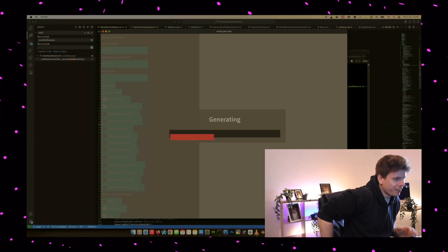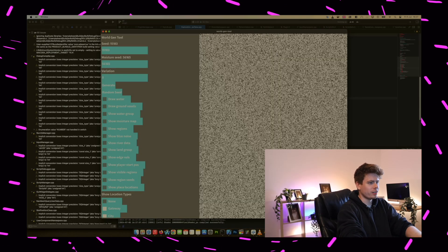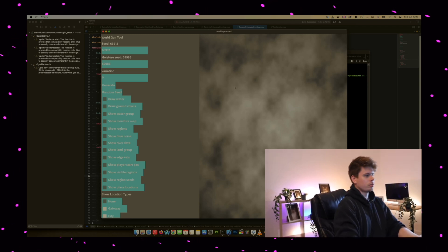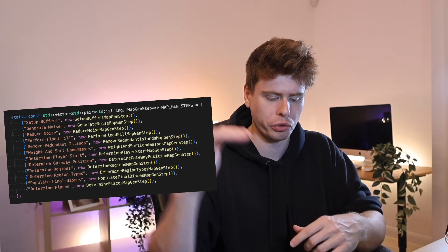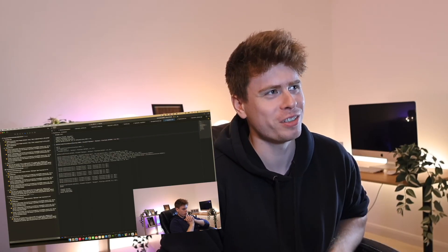In preparation for converting the entire map generation code over to C++, I first updated my world inspector tool to be aware of the new system. The idea was that I could convert the steps of world gen gradually and use the tool to verify the output was as expected. Map gen itself was split into a master class which housed all of the map gen steps and just called them one by one. This did take way longer than I thought — I was hoping to have it done in about a week, but you can't have everything.